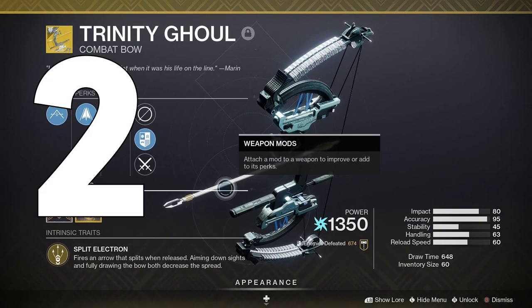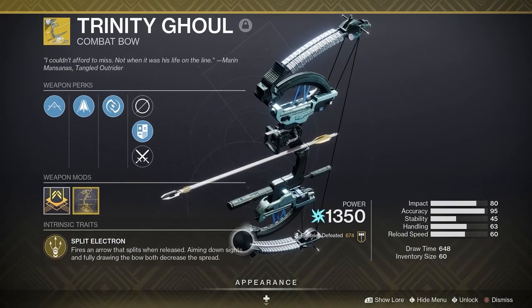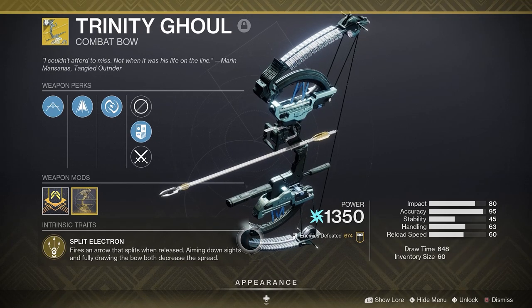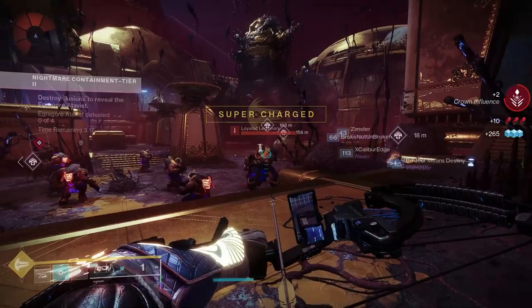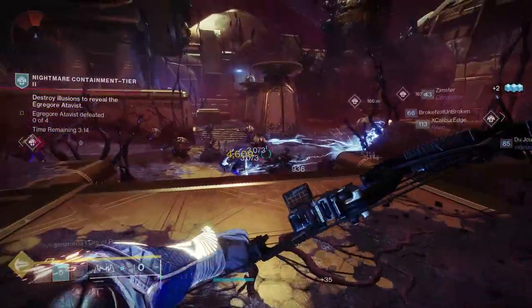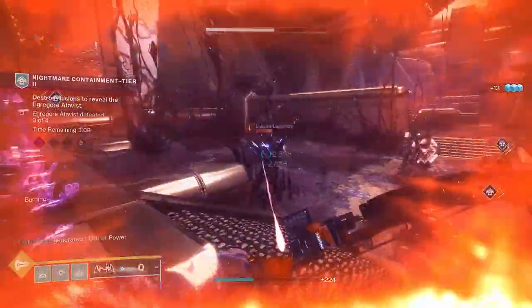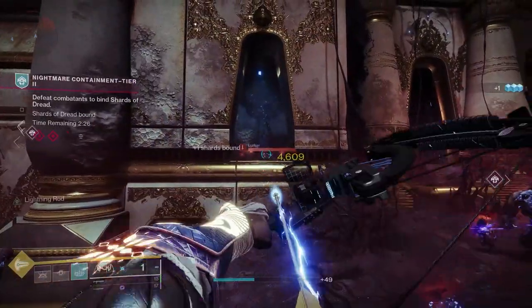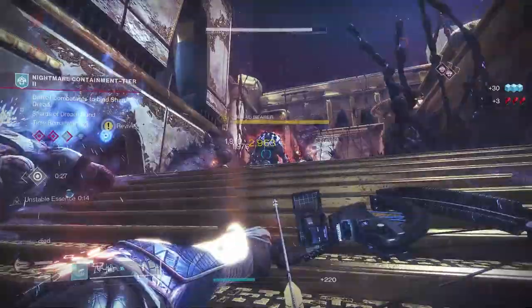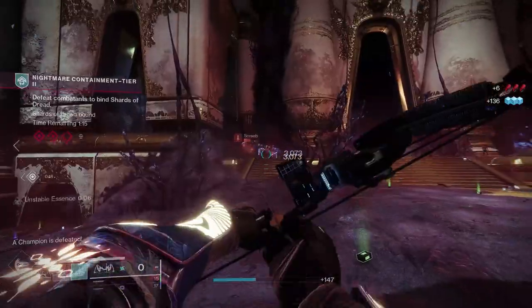Coming in at number 2 we have Trinity Ghoul, the exotic bow that sat in my vault since Forsaken until last year when it finally got a catalyst and became one of the most fun bows to use. Split Electron fires an arrow that splits when released — aiming down sights and fully drawing the bow both decrease the spread. Lightning Rod grants precision kills that give the next shot chain-lining capabilities. And its catalyst: Lightning Rod now triggers from any ARK damage final blow — grenade, melee, super. Any ARK kill makes this weapon a chain-lining beast. Just think about the possibilities with ARK 3.0 and its exciting fragments.